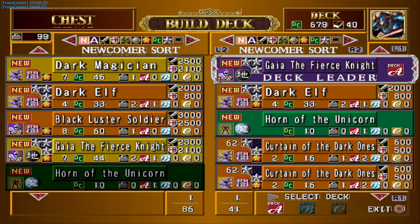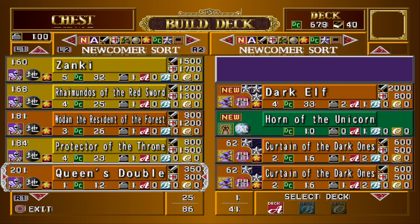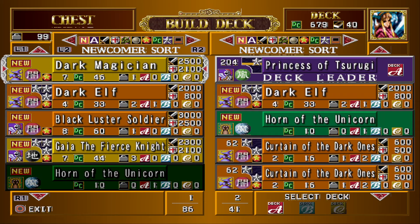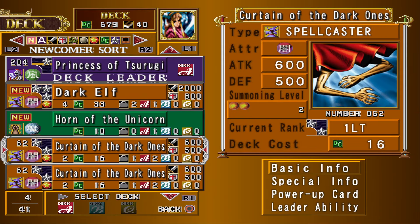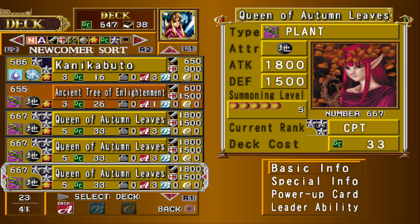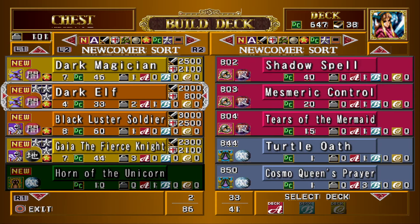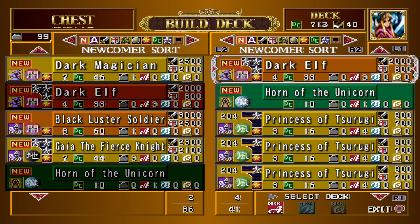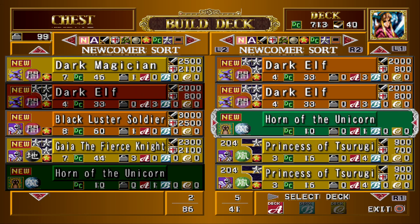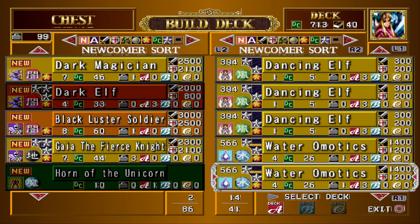Okay, this is deck leader because it's better than anything else. We don't need these anymore. I think that's what we're gonna do for the Dark Elves. We don't need Horn of the Unicorn — I mean, it does work on Cosmo Queen, so I guess we can leave it in.